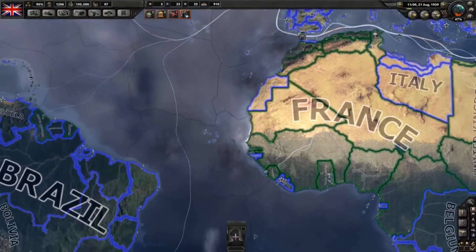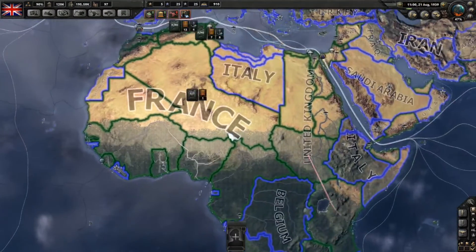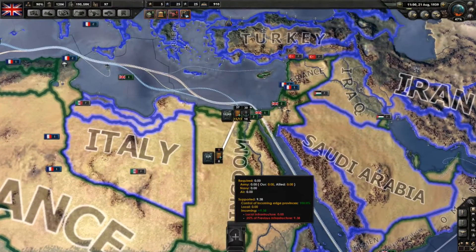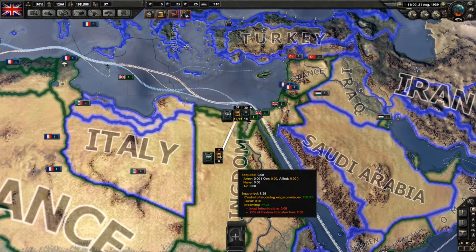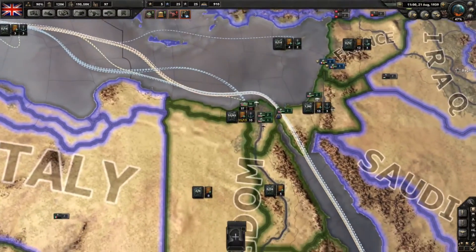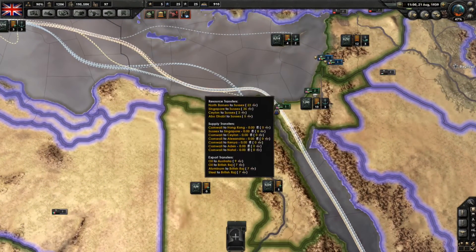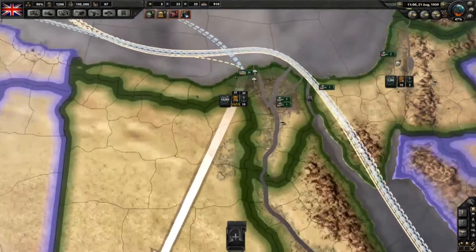Any open front that you fight in will need more supplies. Your troops use one and a half times as many supplies as they normally do when they are moving. When they are fighting they lose equipment and that needs replacing as well, and it all comes through the supply system.